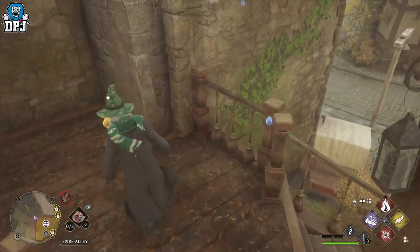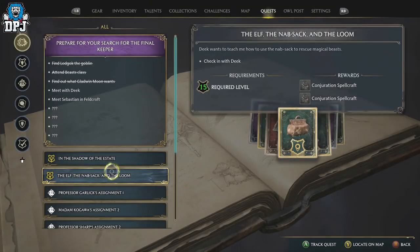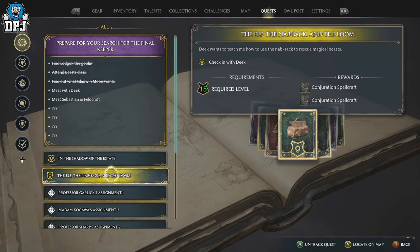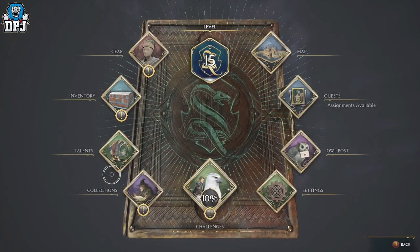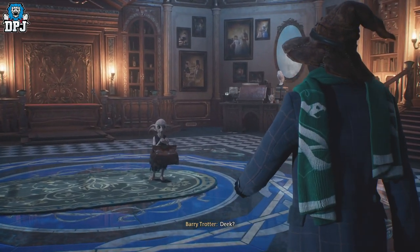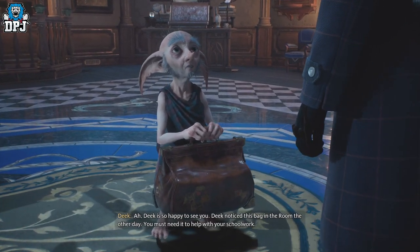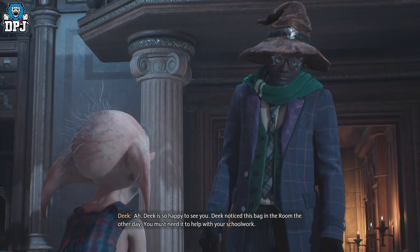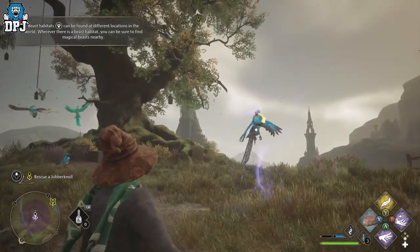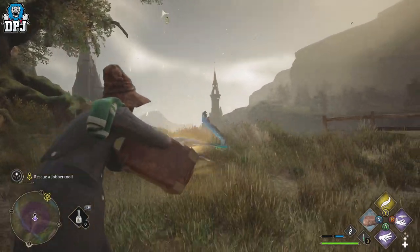To do this, you need to have progressed the main story to the point where you do a mission for Deek called 'The Elf, the Knapsack and the Loom.' It's probably between 15 and 20 quests into the main story. This is very important. Just progress the story and don't worry about money until this point, because upon completing this mission you are rewarded the Knapsack. The Knapsack is used to capture those beautiful little beasts, which you can then sell for plenty of money.